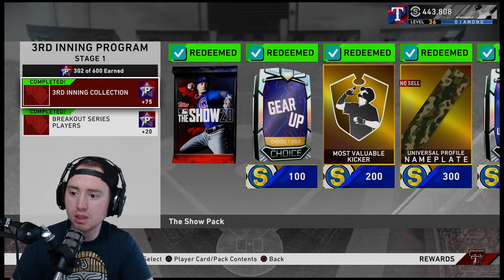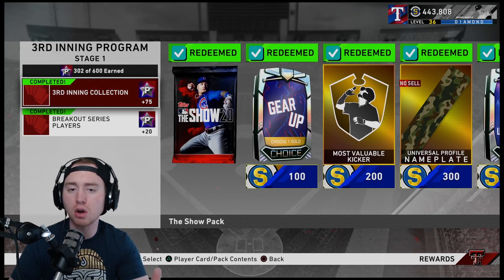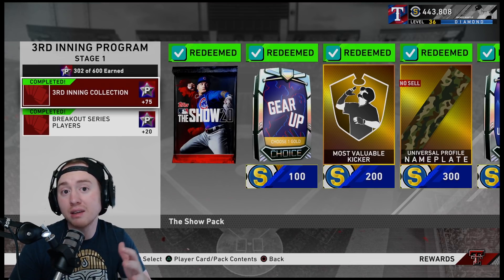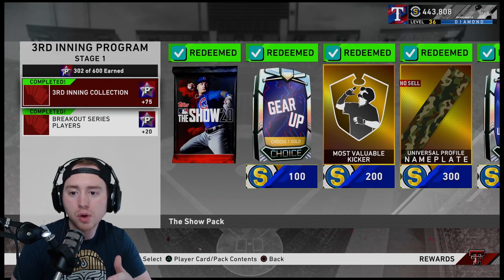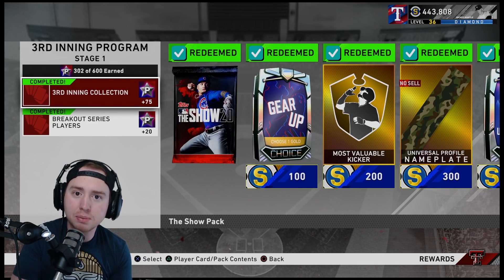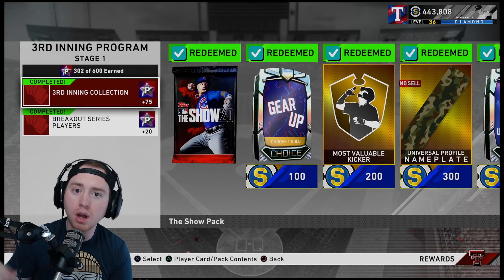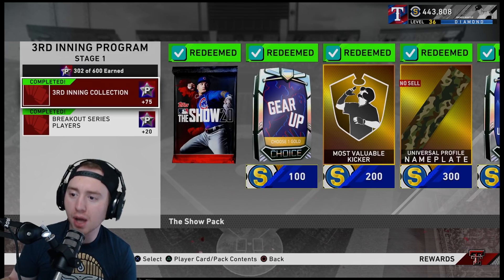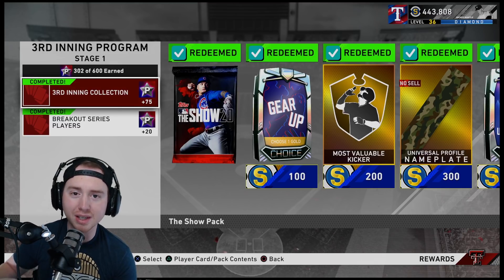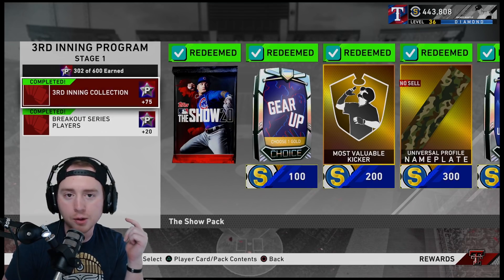One important thing to note about stars and XP: bonus XP does not count toward stars. For example, if you complete a Showdown final boss you get bonus XP — that bonus XP will not accumulate any stars. Only the XP you get while actually playing the game counts. When you see your XP change in the top left corner between half innings or at the end of innings, that is the XP that will get you stars. No other bonus XP will do that.